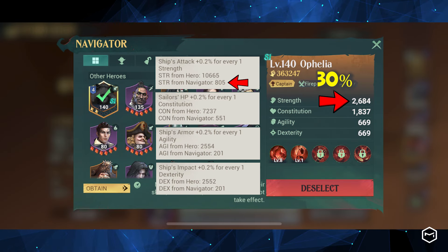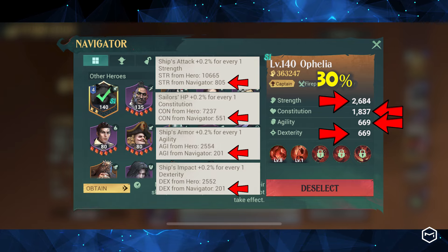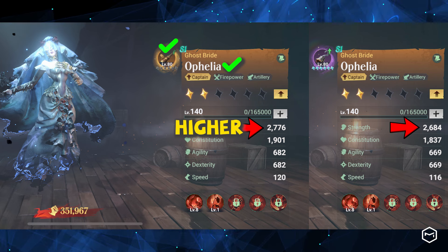Only 30% of their attributes — such as strength, dexterity, constitution, and agility — are contributed to the ship by both the hero and trinket. Equipping a legendary hero with a legendary trinket will provide a higher attribute contribution to the ship than an epic or rare combination.